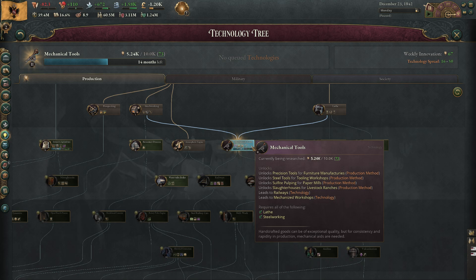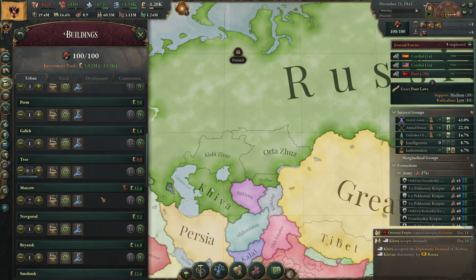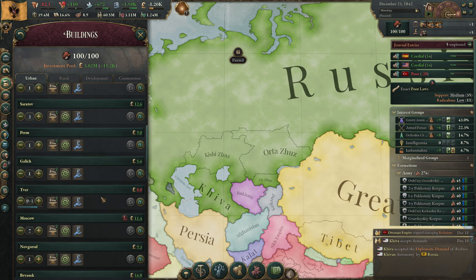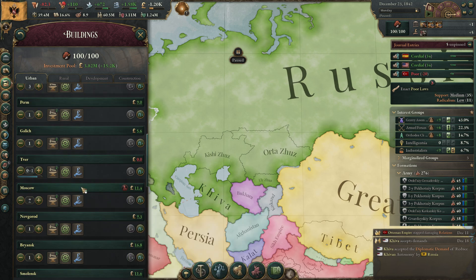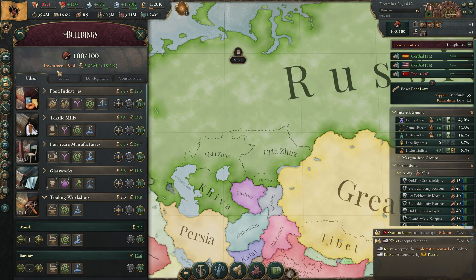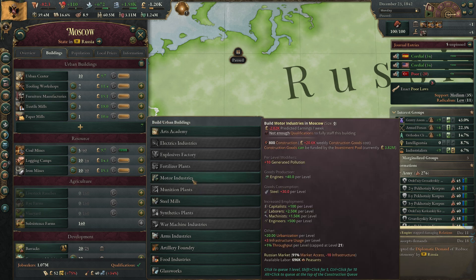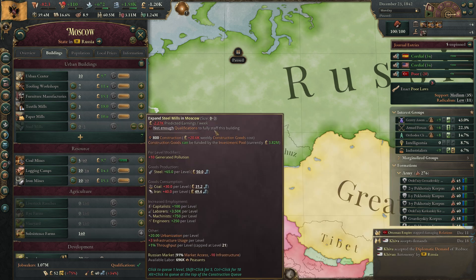Sulfite pulping is available. We really want steel now — or specifically steel tools. We really want steel in Moscow. Even without full market access I think we should build a steel mill there. We need 140 steel — so probably two steel mills in Moscow. We also need steel for motor industries to make transportation, so we might even need three steel mills.